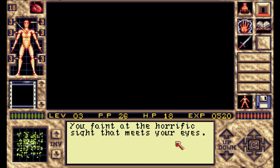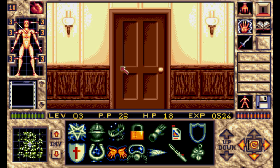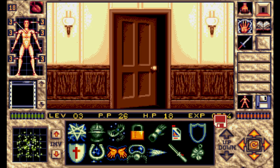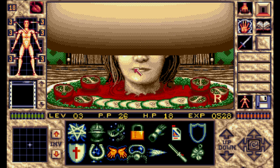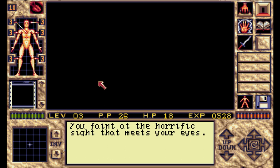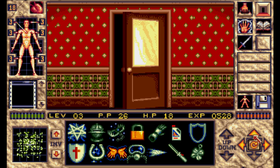You faint at the perfect sight that meets your eyes. Let's not go down there... let's go down there. What could be for dinner? Holy shit, it's a severed fucking head. You faint again like a little bitch. And then you die because you suck. So we'll leave that platter alone — in fact, let's get the fuck out of this room. Let's head upstairs.